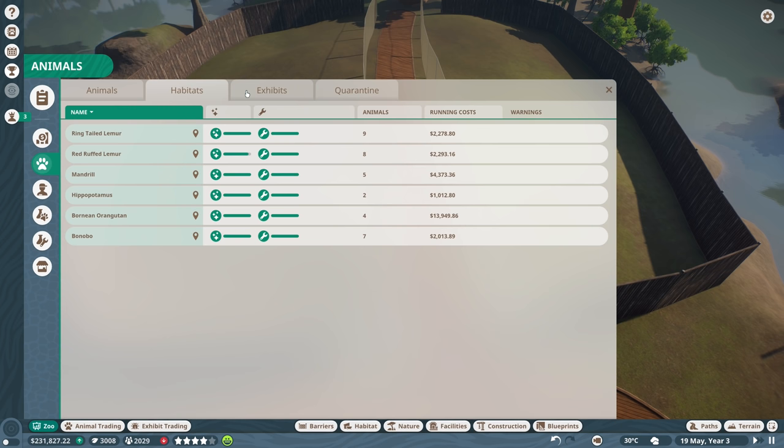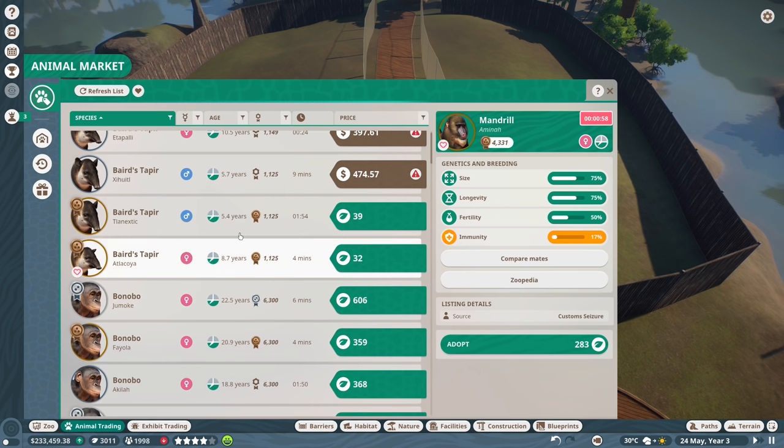Let's go to habitats - this will tell us what species we already have. We already have bonobo, Bornean orangutan, hippopotamus, mandrill, red ruffed lemur, and ring-tailed lemur. Let's go to animal trading and see what we don't have.